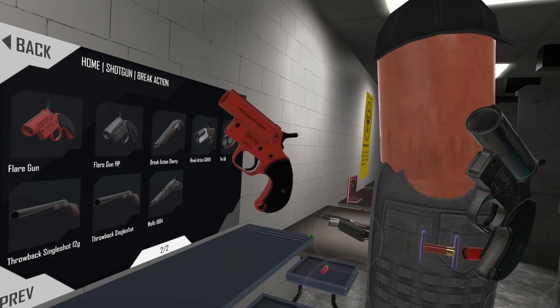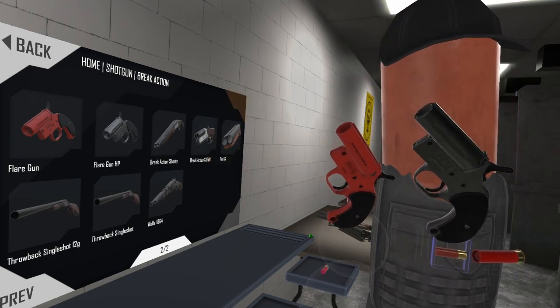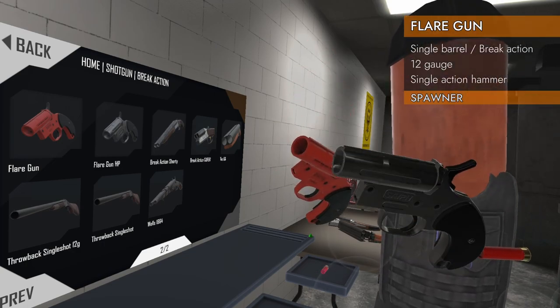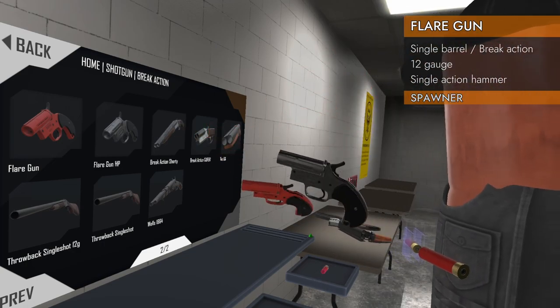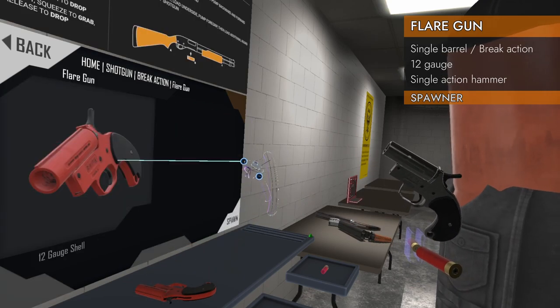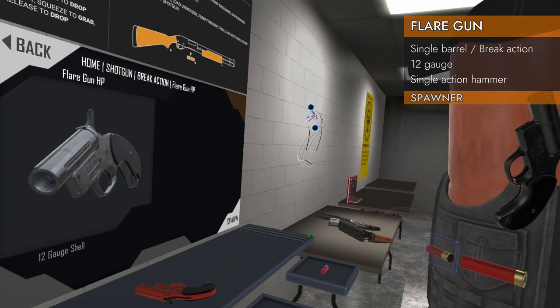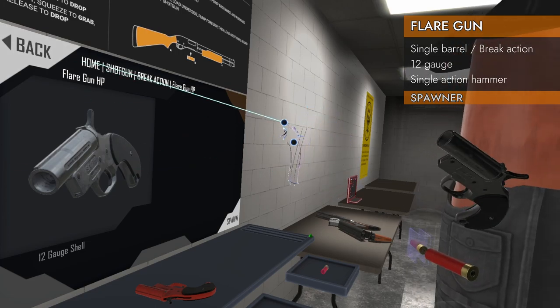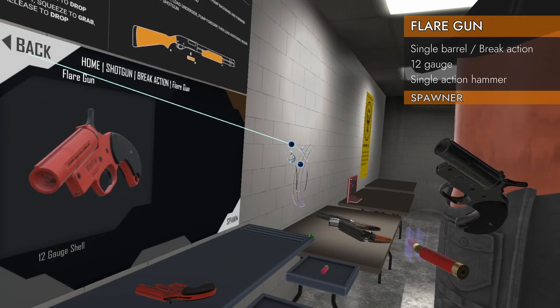Welcome back to H3 Weapon Deep Dive. Today we're taking a look at a pair of shotguns. Well, technically in the game they are shotguns — they are flare guns. We're taking a look at the flare gun and the flare gun HP. Unless the spawn table changes, they're in the home shotgun, break action, flare gun HP, and flare gun categories.